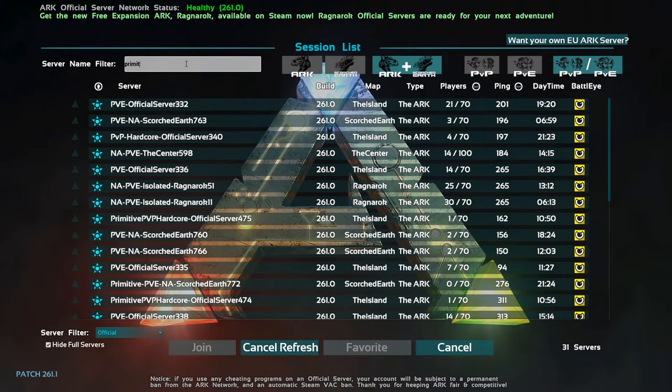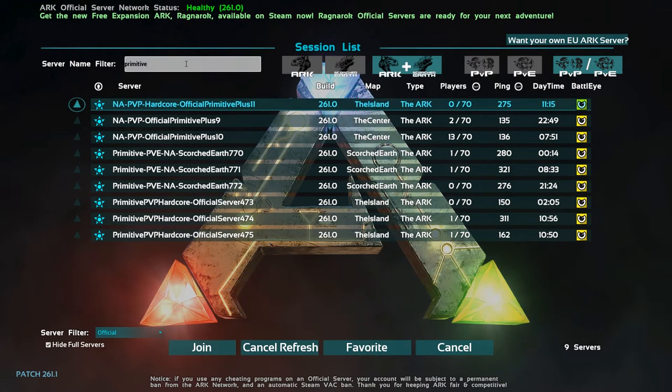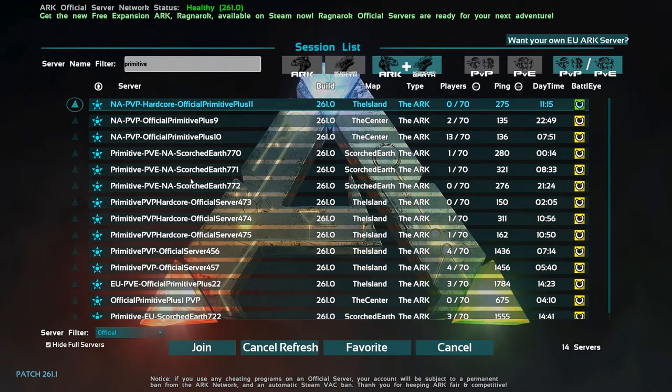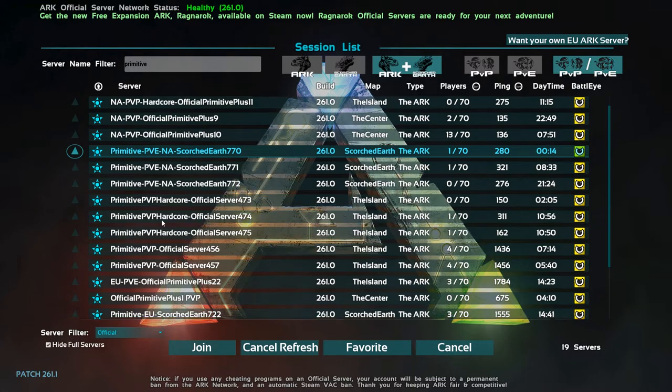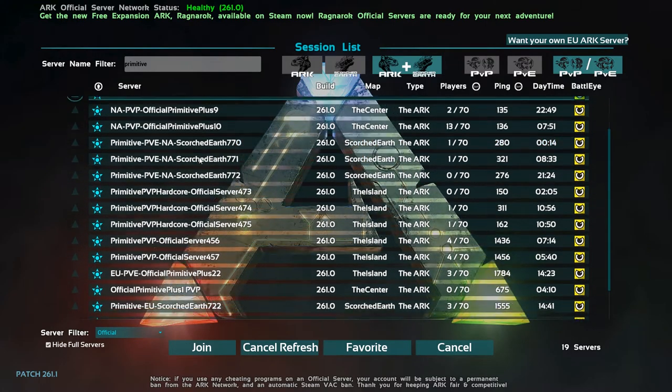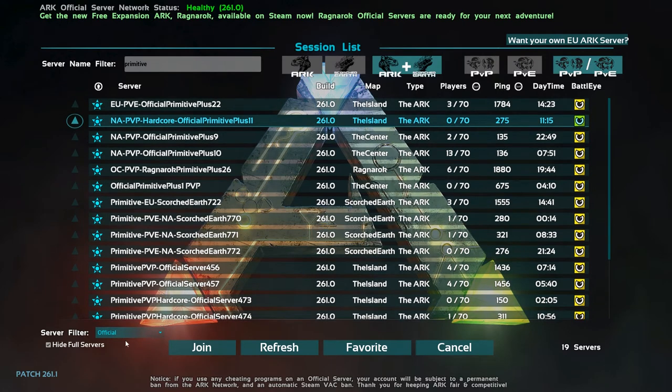There are also primitive servers. Primitive servers have different rules and slightly different crafting — you don't have electricity, things are more back to basics and real survival. You can't build huge crazy bases with electricity and turrets and all that, but it's a great option for people who enjoy that style. There's also hardcore primitive if you want an even greater challenge.